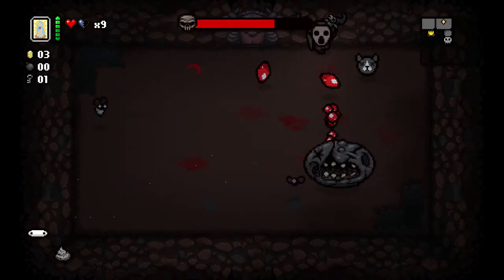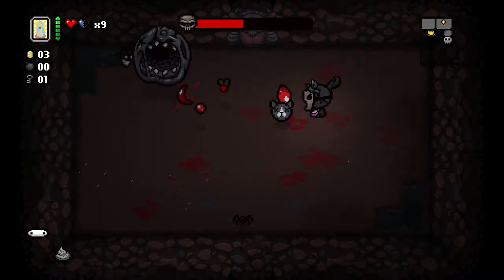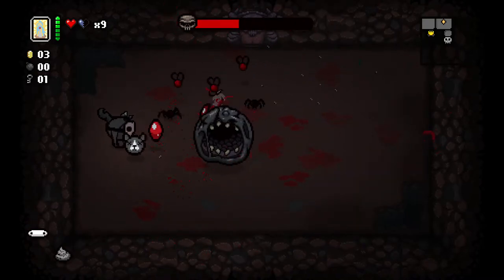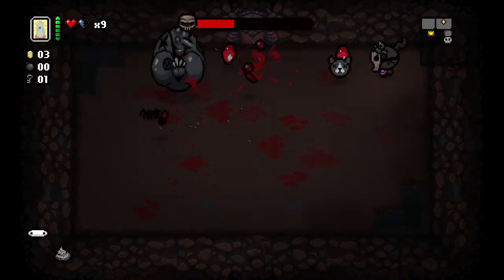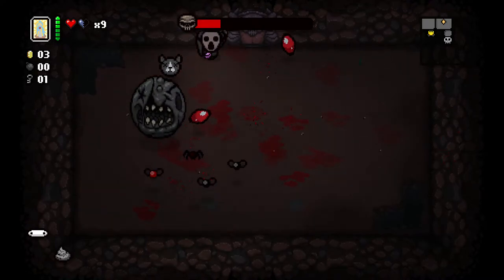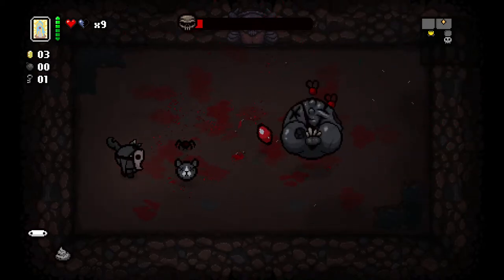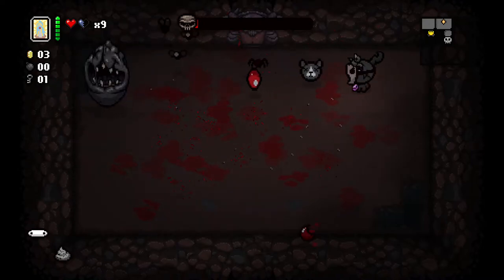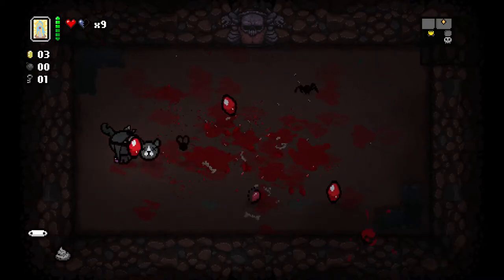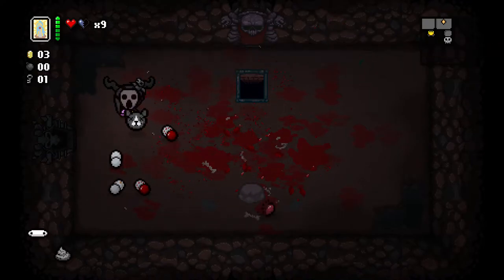So it should still be on for a devil room, hopefully. We're not guaranteed it but we've taken no red heart damage so we should be able to earn it if it's possible to earn it on this floor anyway. We got it — Mom's Coin Purse.